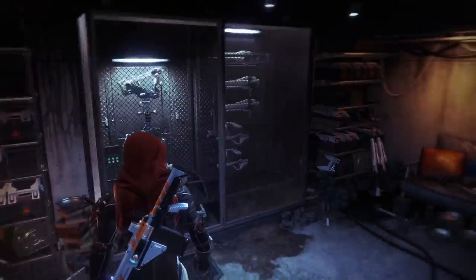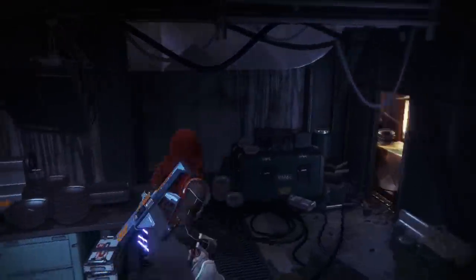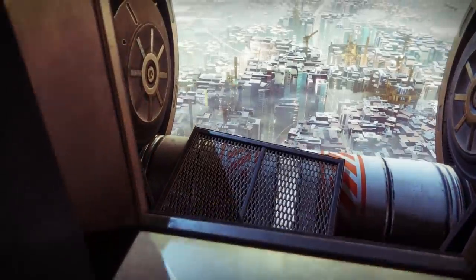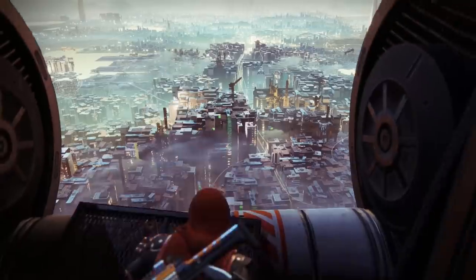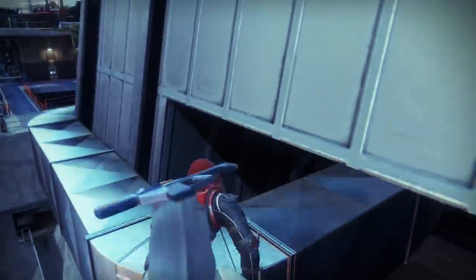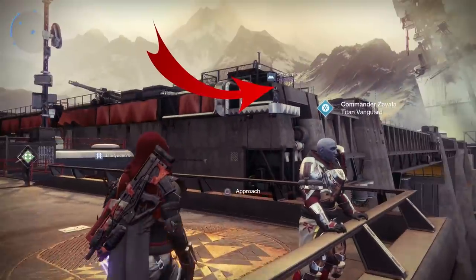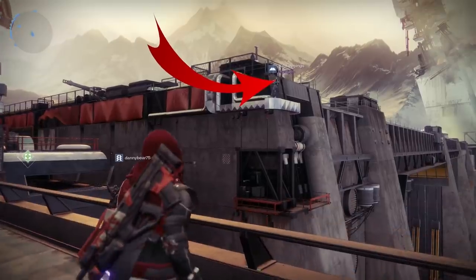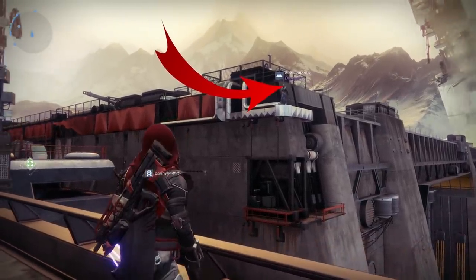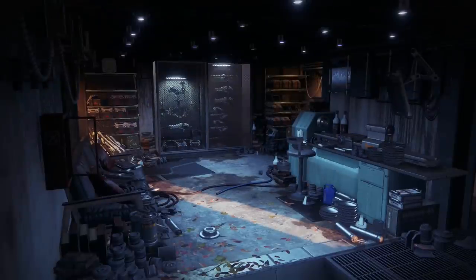There's one more thing I wanted to show you. Remember when I said you couldn't enter this room from the vent outside? Well, I'm going to show you how to exit this room via that very same vent. You simply fall down and hey presto — you get a gorgeous view of the city below. And yes, if you really want to, you can spy on Zavala. In order to get that epic creep shot of the big blue nasally one, you'll need to jump up on the ledge just above the vent exit.